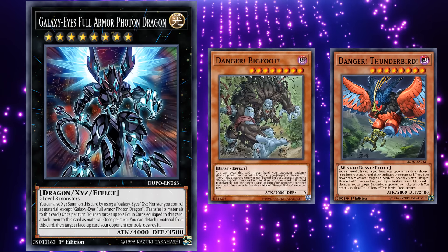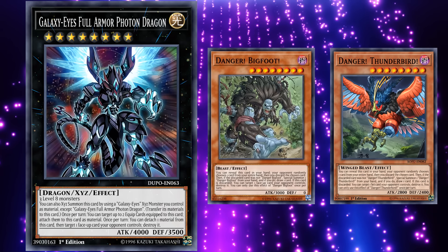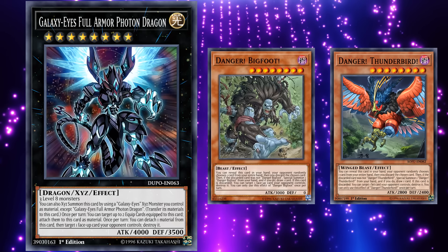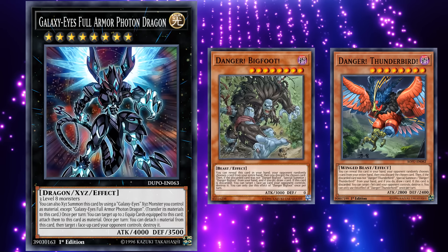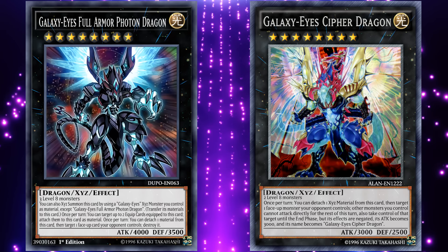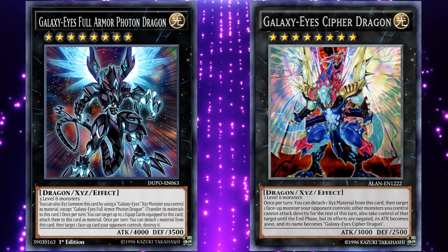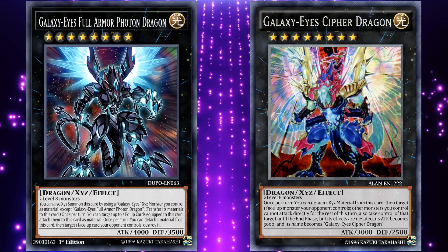Because, with this and two other XYZ monsters, you can turn any two level 8 monsters into the ability to remove three cards from your opponent's side of the field. As first up, what you do is you use two level 8 monsters to go into Galaxy-Eyes Cipher Dragon. Ideally, you'll want to do this after your battle phase, but you can do it before, because Cipher Dragon's effect locks you out of attacking with any cards except this one, if you use its effect. So, what its effect is, is you can detach one material from this card to take control of one of your opponent's face-up monsters.